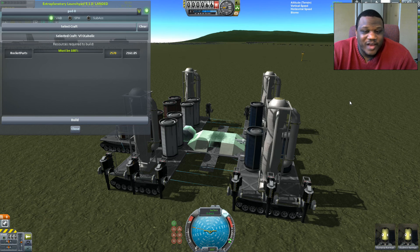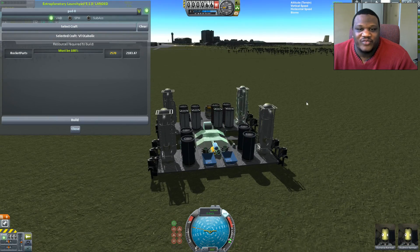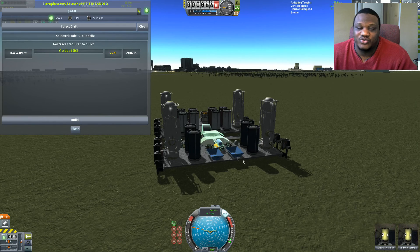I may actually take this to Minimus first and use that as a launch pad for other places, since the extreme low gravity would be fantastic for launching craft from. It's a great place to start versus Kerbin, where I have to fight the atmosphere and the additional gravity.